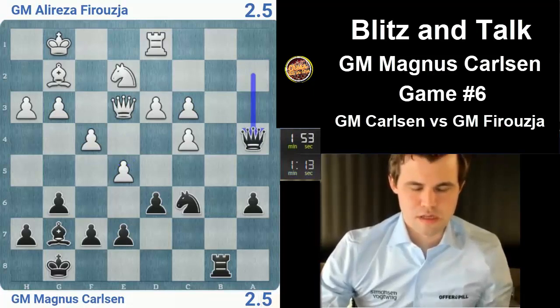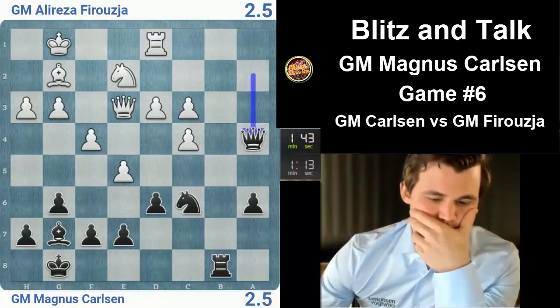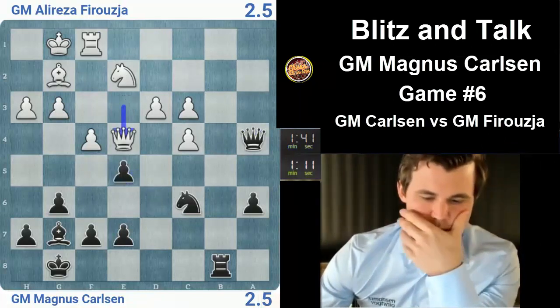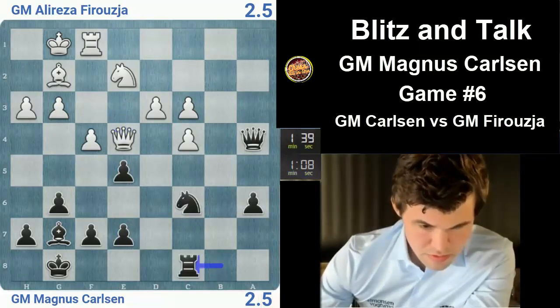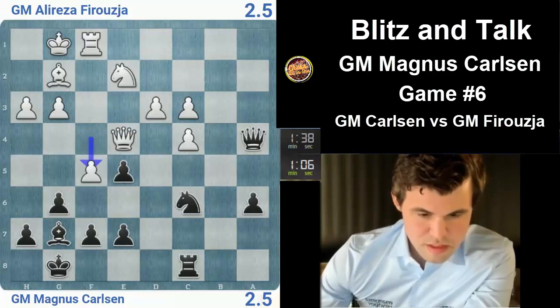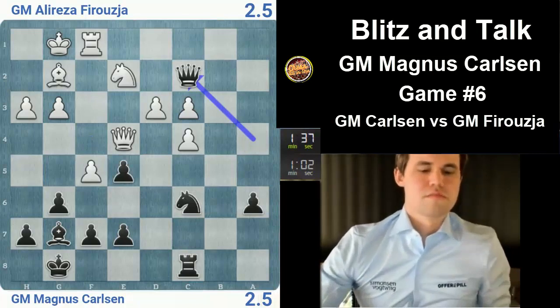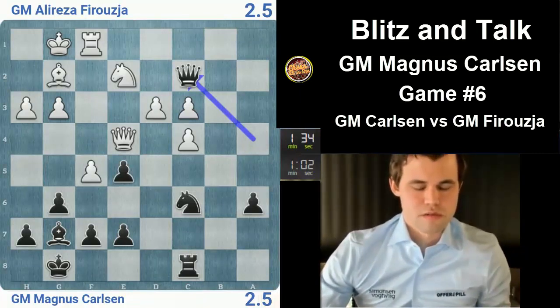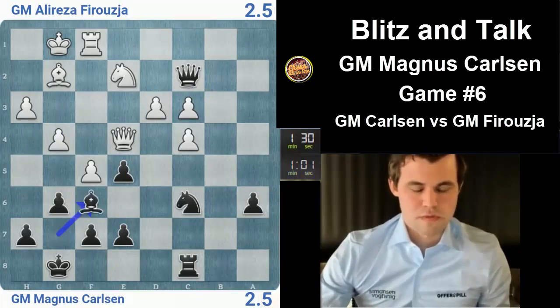Just Rook E1. Okay, let me try this instead — gain time by attacking the Rook. He goes Queen E4. Rook C8. Where is his point? He wants to go F5. Now at least I got my pawn back. I can go on some sort of expedition with the Queen. Should not be too bad. Now I get some squares for the Bishop. My Knight is very, very bad. That's a problem.